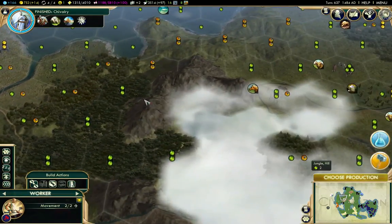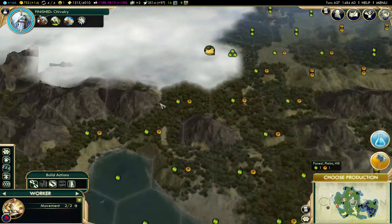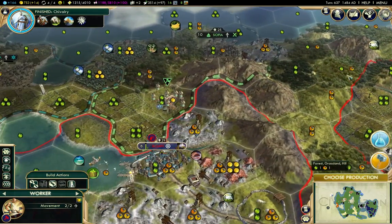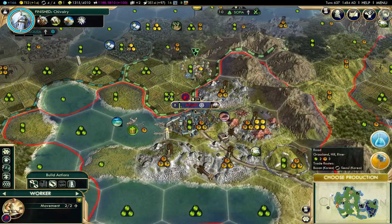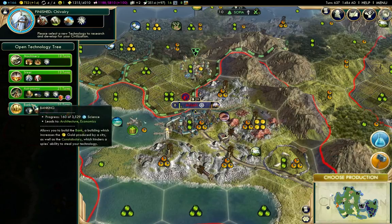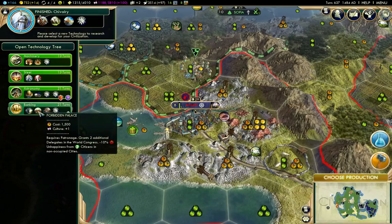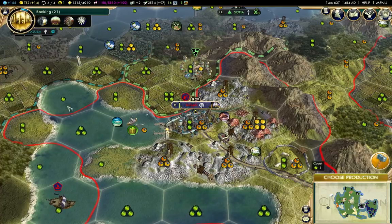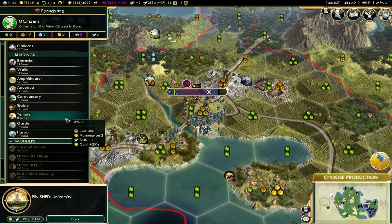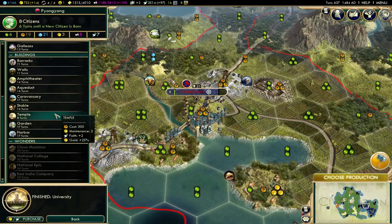I got a worker, but I don't have anyone to guard it while I send it to my territory — but I'll try anyway. Banking: I am going for banking. Maybe I'll be able to get the Forbidden Palace. I built a university there. Stable would be good, but I'll go with a temple first — actually, I'll build a stable first.